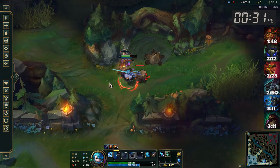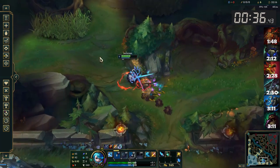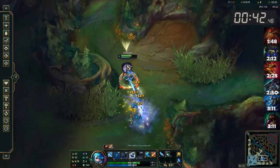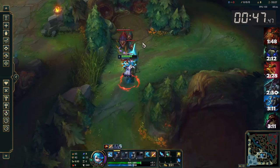Try to kite in a circle around the big Krug to avoid taking damage from the medium Krug. Once the Krug splits, start spacing your autos out between the medium Krugs. Prioritize using your Q off cooldown so that it comes up again as soon as possible. Try to make sure that you kill the last two medium Krugs at about the same time, so that you don't have to worry about one set of little Krugs resetting first.